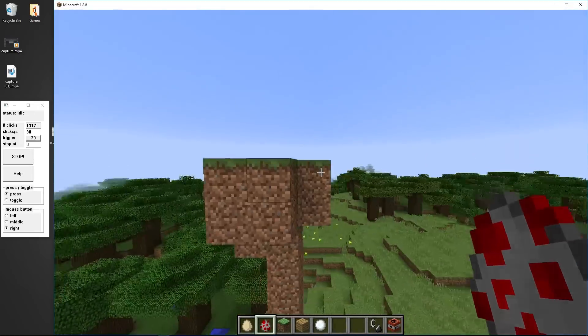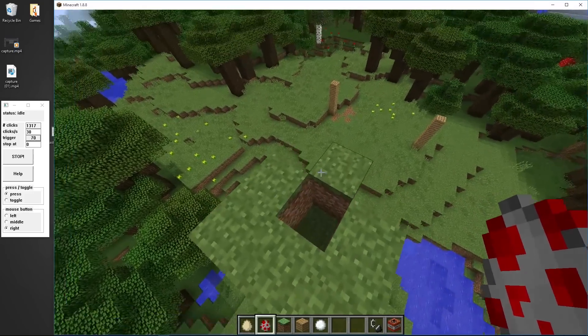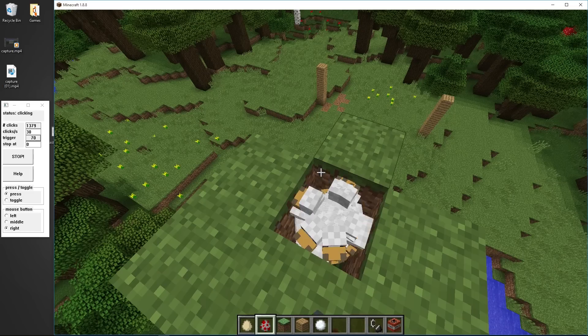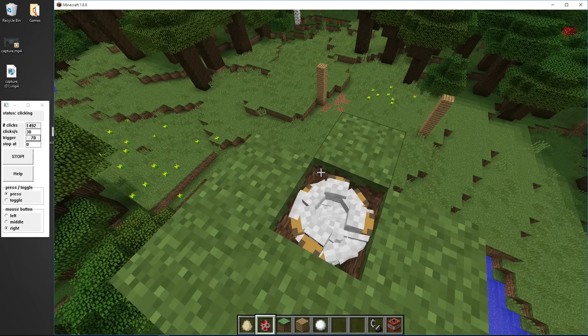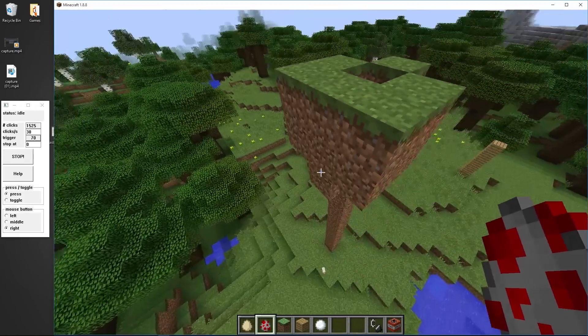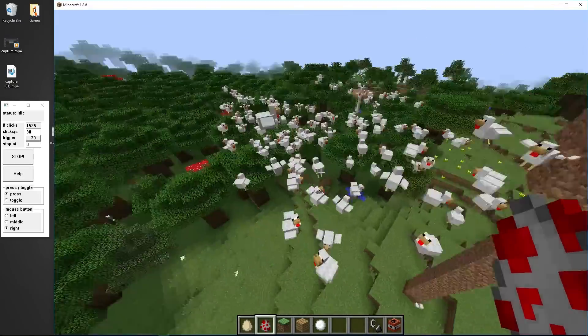Here's another cool thing — I made a little chicken gun. You fill up the top here with chickens. It's on right click, so it's going to be spawning them. It spawns tons of chickens and it's going to start getting maybe a little bit laggy. But as soon as I open this front up, it'll just launch tons of them out. So many chickens everywhere.